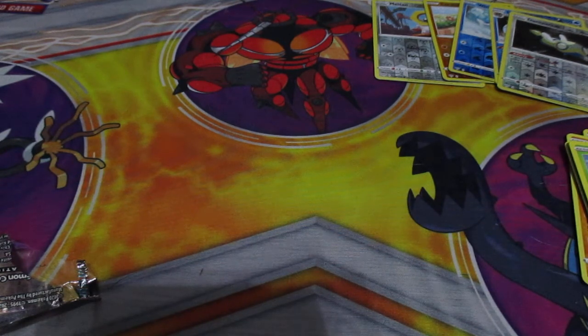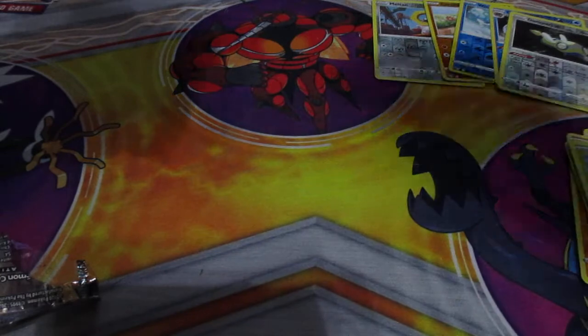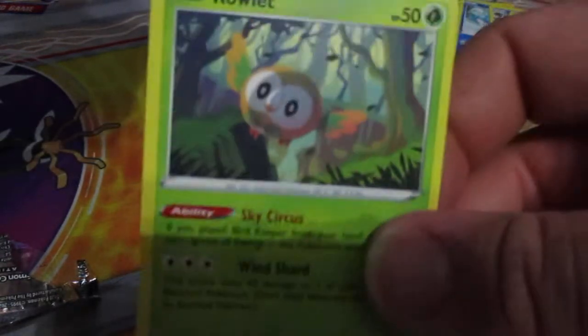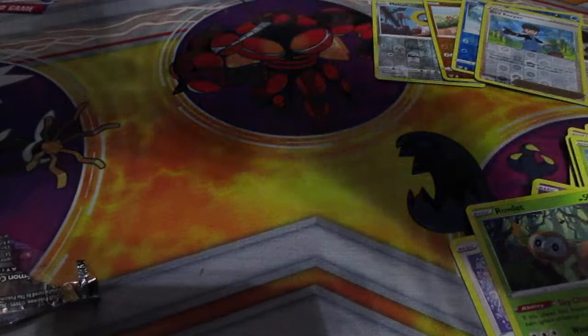Alright guys, last pack — let's see what we get. Pack six: Larvesta, Morwell, Toxel, Skiddy, Violet, Reverse Bird Keeper, Flygon, Educard, Piers, Vanillish, Shinotic, and the last code card, guys.